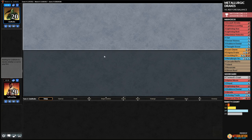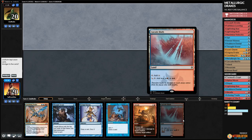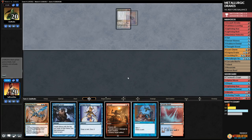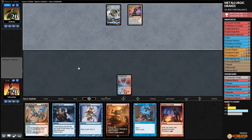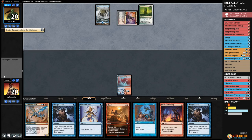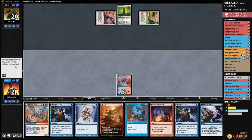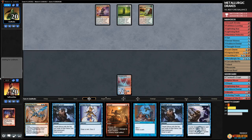Game two — we have Stubborn Denials but need mana. Cascade Bluffs doesn't work well as our only land — we go to six cards, scry to the bottom, hoping to draw a non-Cascade Bluffs land. Opponent passes. Opponent plays Border Post and passes. We pass the turn too — Restore Balance won't take many of our lands because we don't have lands anyway. They also have the Gargadon, another Border Post — not going well.